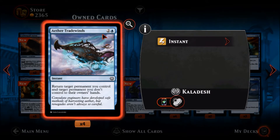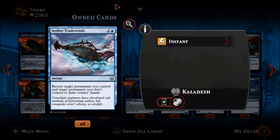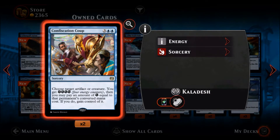Aether Tradewinds — one blue two colorless, a common instant. Return target permanent you control and target permanent you don't control to their owner's hands. This is actually pretty interesting — returning things to your opponent's hand is always useful, but returning something of your own could be good especially if you have creatures with enters-the-battlefield effects. It's an instant so you can use it as a combat trick to save one of your guys and bounce something. This is pretty neat, though costing three is a bit much.